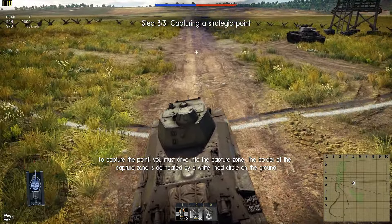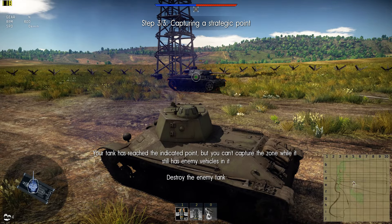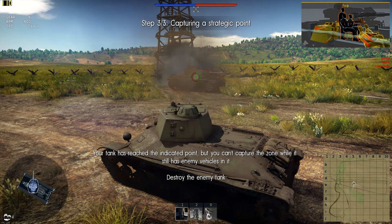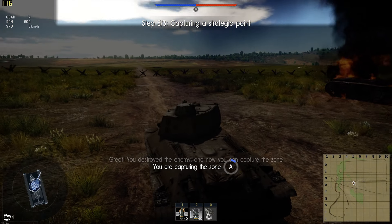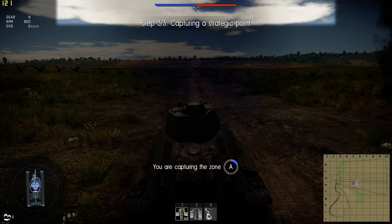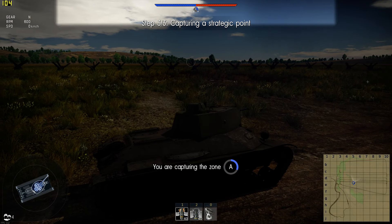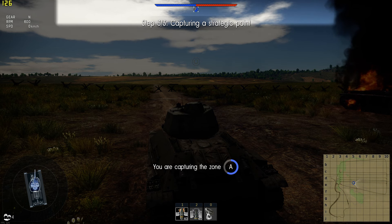Your tank has reached the indicated point, but you can't capture the zone while it still has enemy vehicles in it. Destroy the enemy tank. Great! You destroyed the enemy, and now you can capture the zone. Wait for the marker to turn blue and for a message to appear notifying you that you have captured the zone.